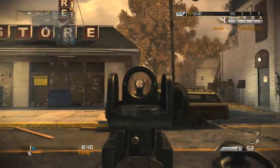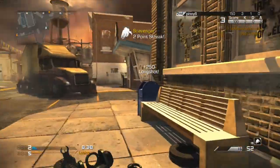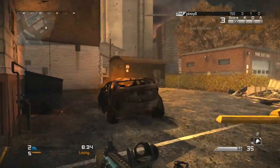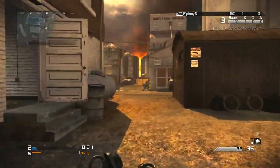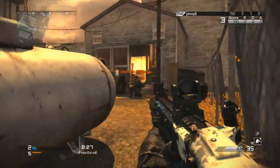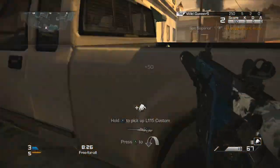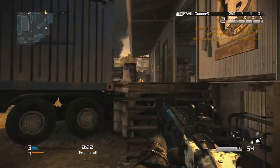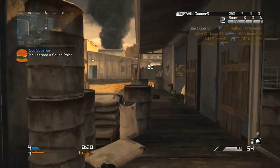Anyway, let's get on to episode six of Best Class Setups. In this episode we're going to be covering an extremely underrated submachine gun that I used a lot when the game first came out, but then I moved on to the MTAR and assault rifles. That submachine gun is the Vector CRB, or the Vector for short.